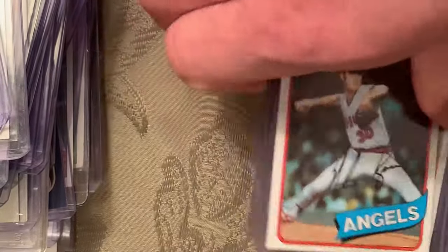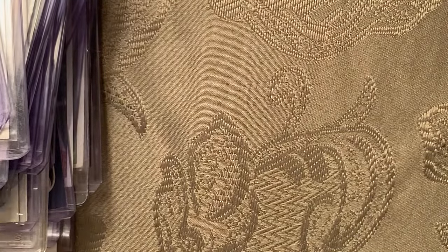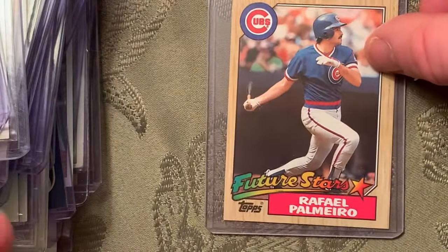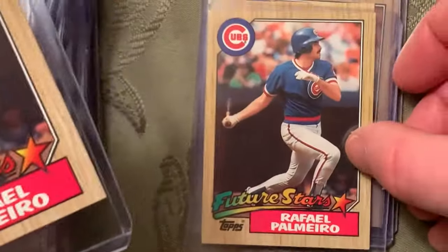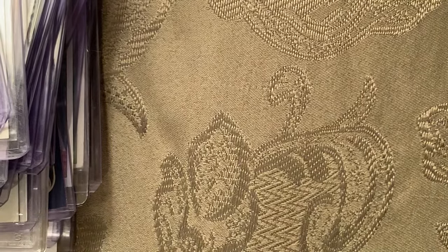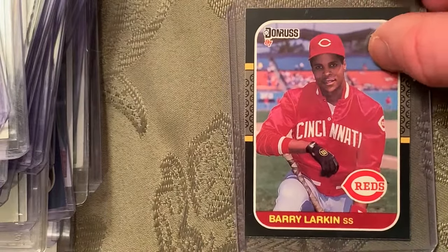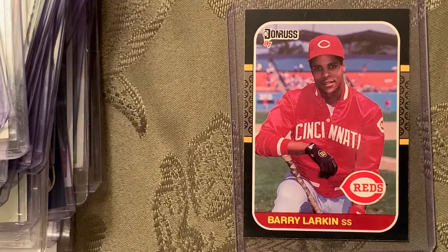I'm going to do a giveaway at the end. At number 75 is the 1987 Topps Palmeiro rookie, Future Stars, card number 634 — I just have an overabundance of these. It basically took a week to put this together. At number 74 is the 1987 Donruss rookie of Barry Larkin — the Donruss is on the list, and I threw in the Fleer as well.